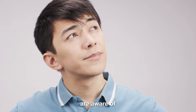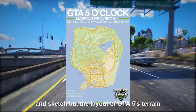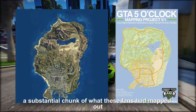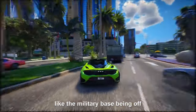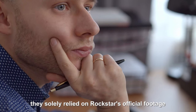How did this whole endeavor start? Back when GTA 5 was announced in 2011, a group of dedicated fans took it upon themselves to predict and sketch out the layout of GTA 5's terrain by meticulously analyzing every single trailer Rockstar dropped in the year leading up to the game's release in 2013. When the game finally hit the shelves, a substantial chunk of what these fans had mapped out turned out to be surprisingly accurate. Sure, there were a few inaccurate locations, like the military base being off and the dam placed in the wrong spot.